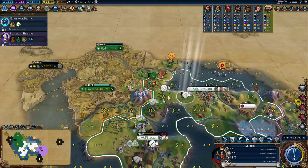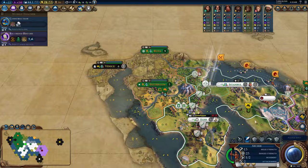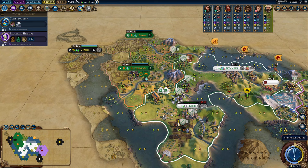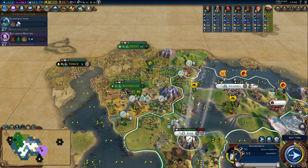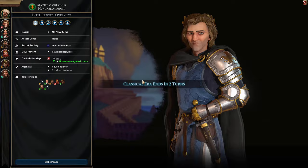Eurekas and Inspirations are an integral mechanic of Civ VI, and like Black Friday sales, they give you an immense discount on tech cost. This mechanic doesn't seem to be as mainstream as it should, because in the context of domination, getting everything faster means you will have more time with your shiny new swords and horses before the enemy can mount a response.